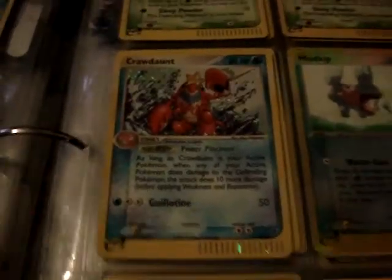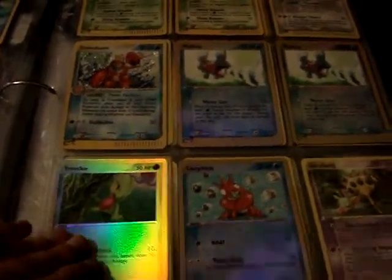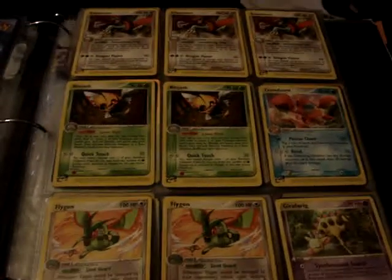From EX Dragon — hollows; this one is a hollow too. I believe this one may have some damage on it — if you're interested I'll double check. These four are reverses, and non-hollow rares from Dragon.